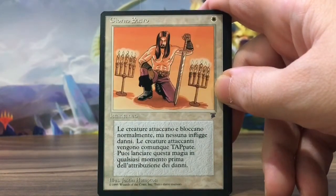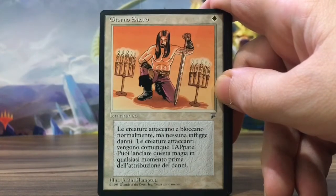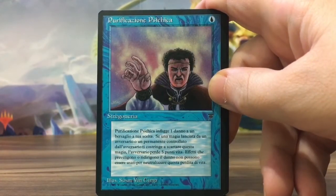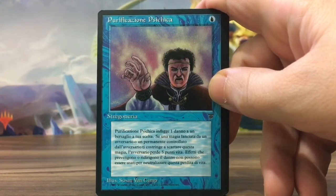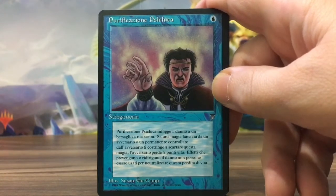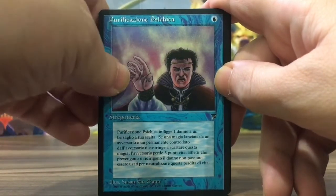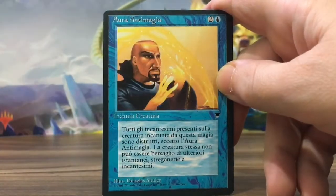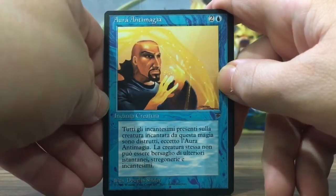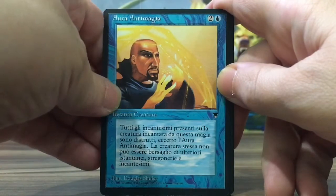Holy Day — let me check — yes, it's a common. This one is actually Psychic Purge, and it's worth a couple of bucks, even though it's a common. Italian Legends cards are a little cheaper. The Anti-Magic Aura — the Shuler illustration, which is awesome. It's an enchantment.